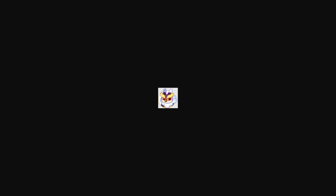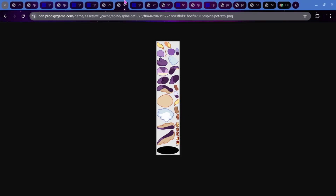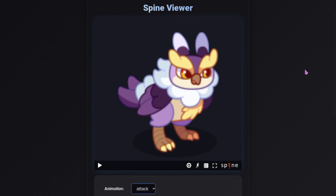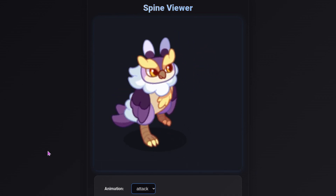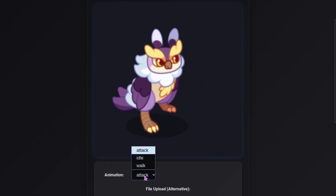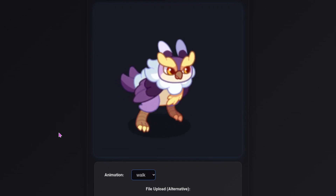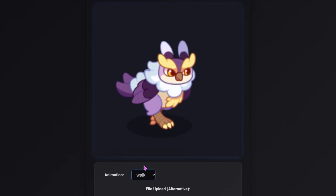We also have two leaked pets coming to Prodigy — these are not yet in game. The first one is the second evolution of Browl, in between Browl and Acromie. This is the spine for it. You can definitely see this is going to be an evolution of Browl. Here's what its attack animation looks like — not really anything too special. We also have its idle animation and its walk animation.